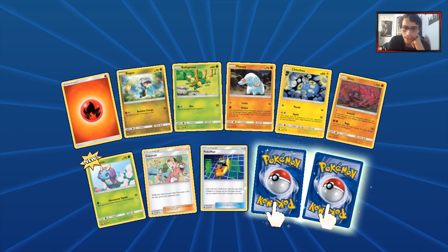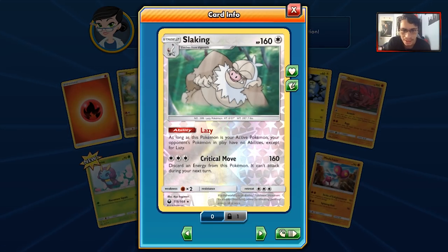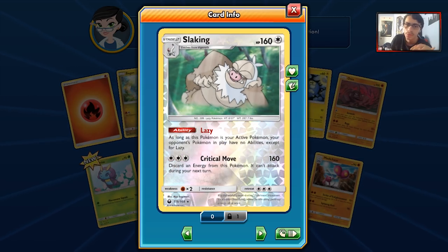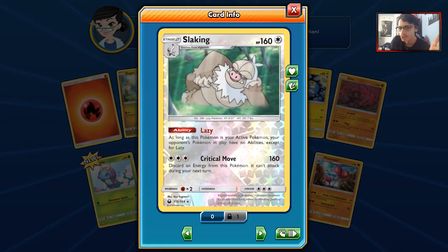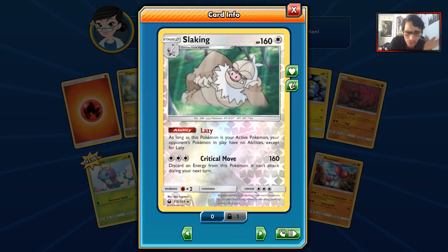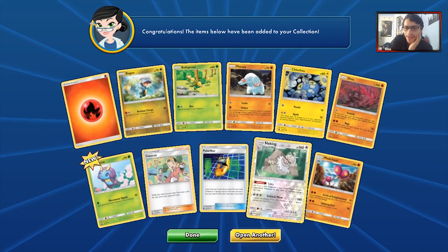We got a Copycat and no Prism Star in this pack, but we do get the new Slaking. Its ability says as long as Slaking is your active Pokemon, your opponent's Pokemon in play have no abilities except Lazy. This is an okay ability — the nice thing is it can actually punish decks like Zoroark and Malamar. I can definitely see Slaking being a weird rogue deck. We'll have to look into Slaking for sure.